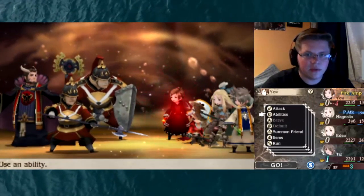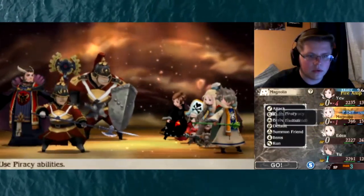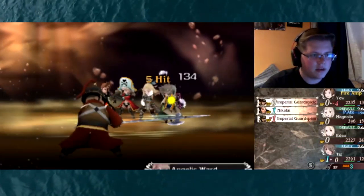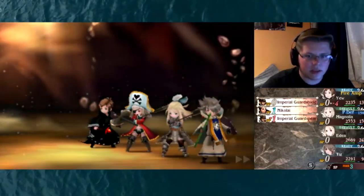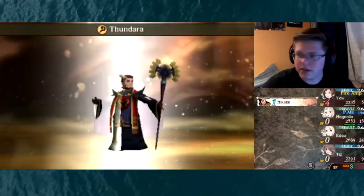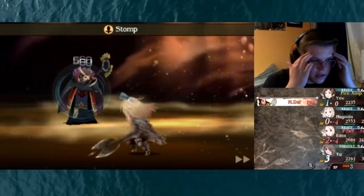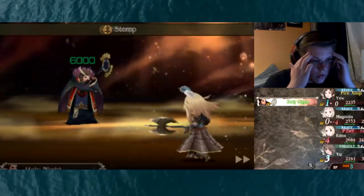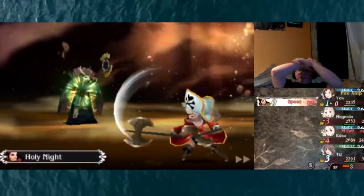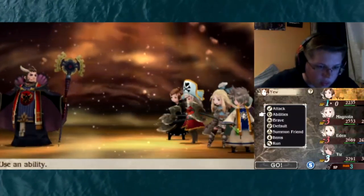I messed up — that's alright though. Let's pull out some more Thundaras here on all foes. Default so we don't die, Default, Default, and Curata. We should be good — Tiz good, heal everyone out of death range now. We can get rid of these guys. Okay it's only Nikolai left, heal, we Default here. Oh no, he Defaulted — oh no!